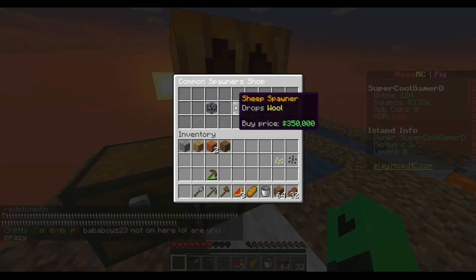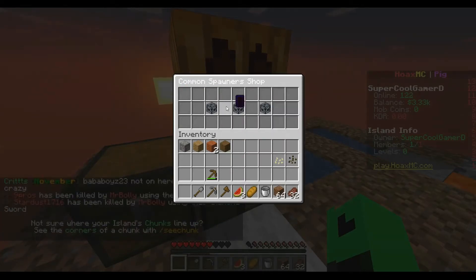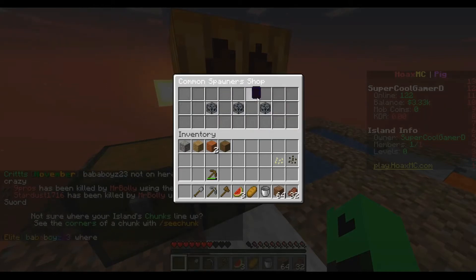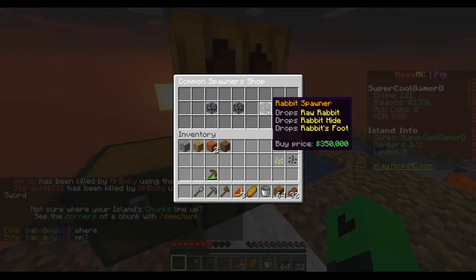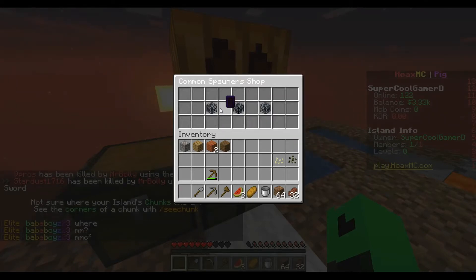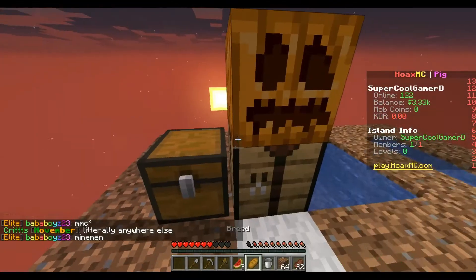Let's see about all the spawners you can get: pig drops, pork, sheep, and rabbit — they're all 350,000. You basically buy them to sell all the food, wool, and stuff like that.